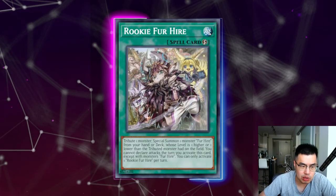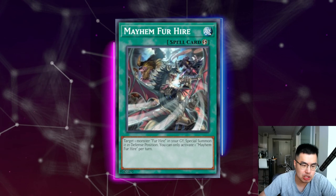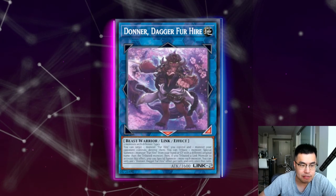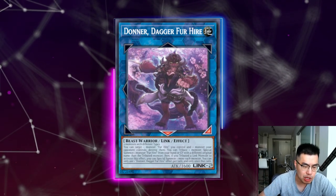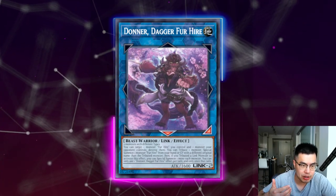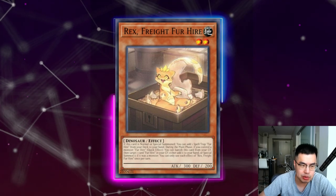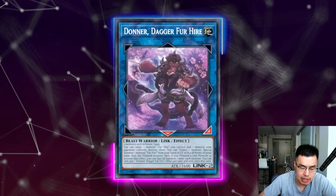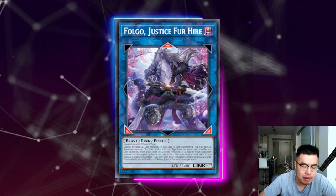They only play one Rookie for Hire which allows them to bridge into that off of Rex alone, but some decks are also playing Mayhem for Hire which allows them to special summon a Fur Hire monster from their graveyard as an additional interrupt. They are especially good because of Donner Dagger for Hire — you can tribute a monster and then special summon two Fur Hire monsters from your hand or graveyard with different names. You can actually tribute Dagger for Hire himself to bring back Beat Bladesman for Hire as well as Rex, which instantly triggers their effects.